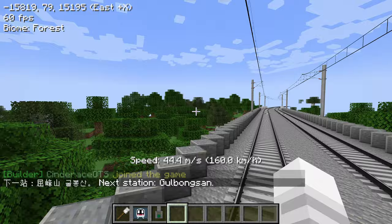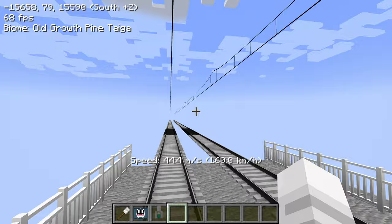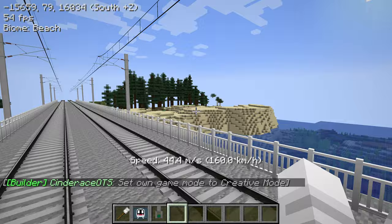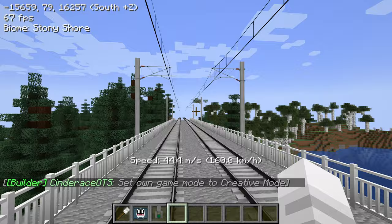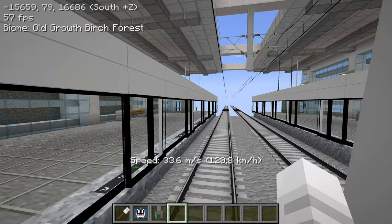It looks like there are some more people joining the game. There's another train coming the other way. How many people are on? Five people including myself — three visitors, OTS, and myself. This whole line has been really beautiful so far. I've noticed that the Terralith terrain kind of gets old as you move around the world, and if you look at the online square map you notice a lot of the biomes repeat and you've seen the same features over and over again. But still, the way this line is designed it's just pleasant to look at anyway.